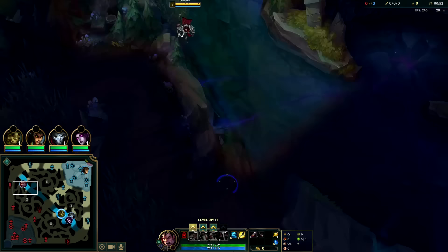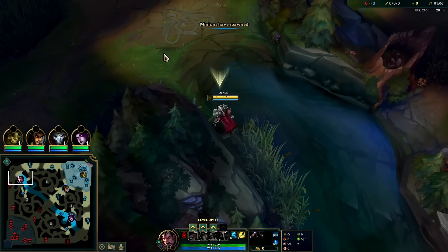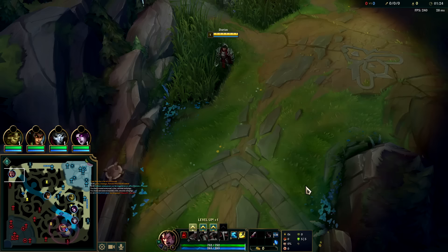What I like to do is get a deep ward onto their blue buff if I can, so we can figure out which way he's coming from. Darius is all about level one cheese, level three, and then level six. The best thing about him is his level one — you can go up against everybody and do quite well with a W start. We'll start right here, zone him off the wave at level one, make him miss XP. If they're foolish enough to try to run past us or walk into us, they're going to get destroyed.